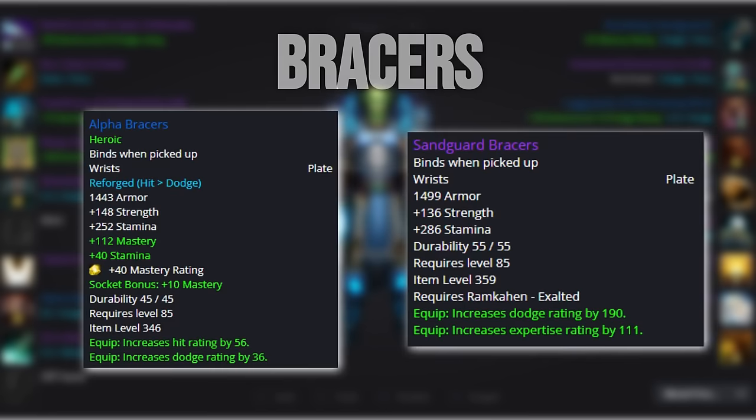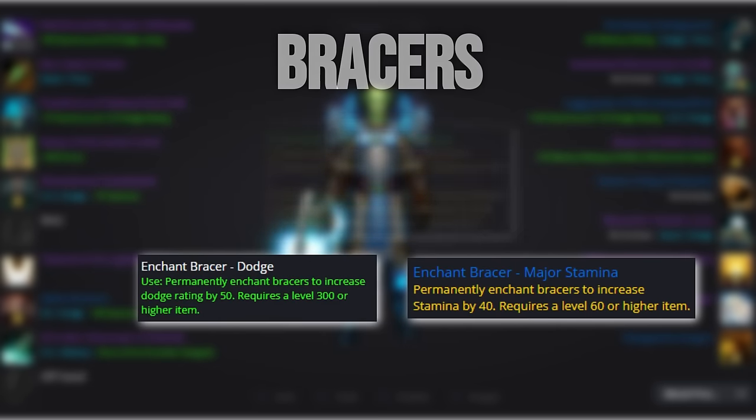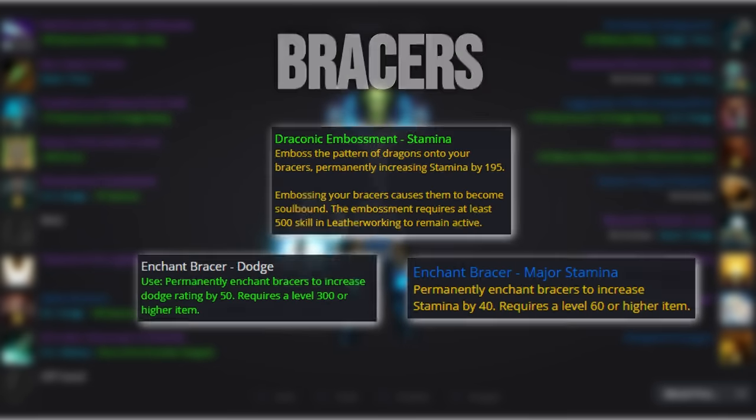For the bracers, you can either go with Alpha Bracers or the Sandguard Bracers from Exalted with Ram'kahen. Hit has slightly more value than expertise, and mastery has a higher value than dodge. It comes down to whether you prefer having bigger shields or more avoidance. The Alpha Bracers also have slightly higher DPS if that's something you value during progression. For the enchant, we either go for 40 stamina, 50 dodge, or 195 stamina if you're a leatherworker.